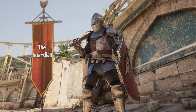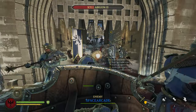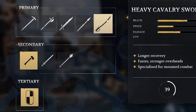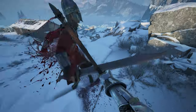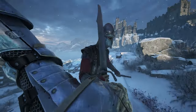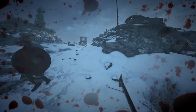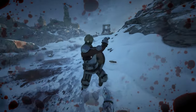The Guardian presents itself as the ideal defensive frontline subclass of Chivalry 2. With a massive shield and specialized one-handed weapons, it embodies what it means to be a wall of iron. Today, we're going to go over every aspect of this subclass in-depth to leave you with all the information you need to properly guard your team. Plant yourself like a tree and get ready to defend.